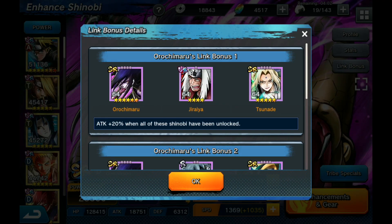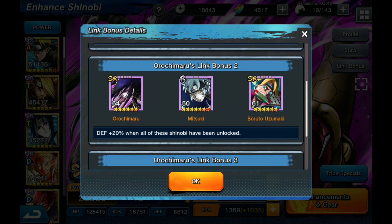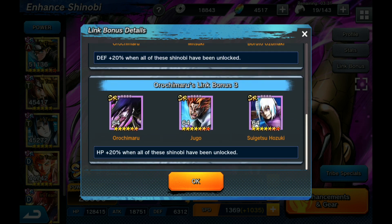For the link bonus, to get full advantage of Orochimaru, you're going to need the Sannin for his 20% attack - getting Jiraiya is a little more difficult, but Tsunade is farmable now. For the second link bonus, you need Mitsuki and Boruto - both are extremely farmable and everybody should have almost a 7-star Mitsuki and either a 6- or 5-star Boruto. And the last one you need is Suigetsu and Jugo, his pupils - very easy to get as well, as they are farmable and have been around for a while. As you can see, you get the defense, HP, and attack buffs for Orochimaru from his links.